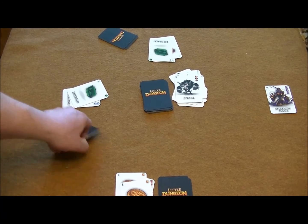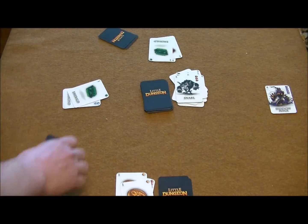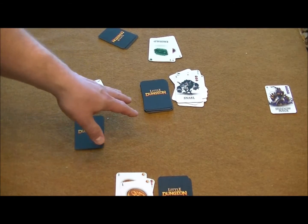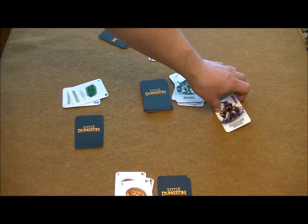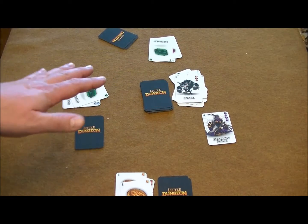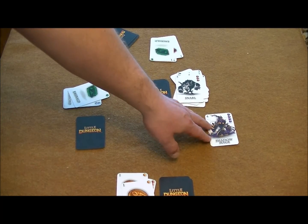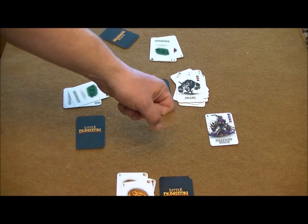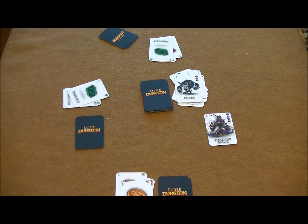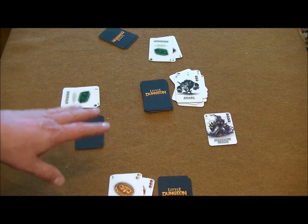Play continues until all cards in hand are played, which signals the final battle. Any monsters remaining in the dungeon must be dealt with, along with the shadow mage. When the shadow mage comes out you play cards to deal with all the monsters. If you defeat the shadow mage first, all other monsters run away, and whoever kills the boss monster gets all the loot. At the end, whoever has the most loot in their backpack wins the game.